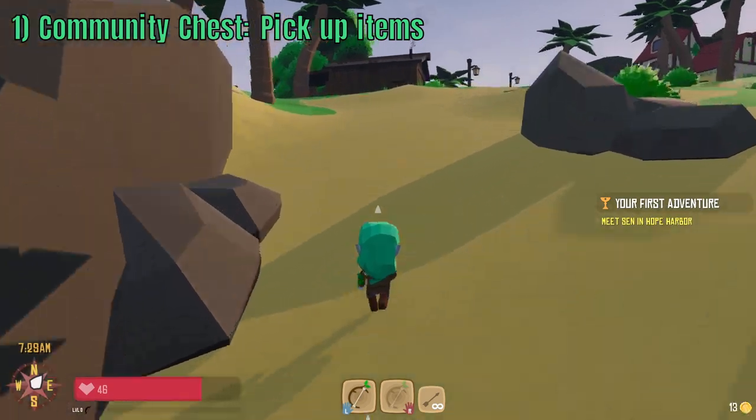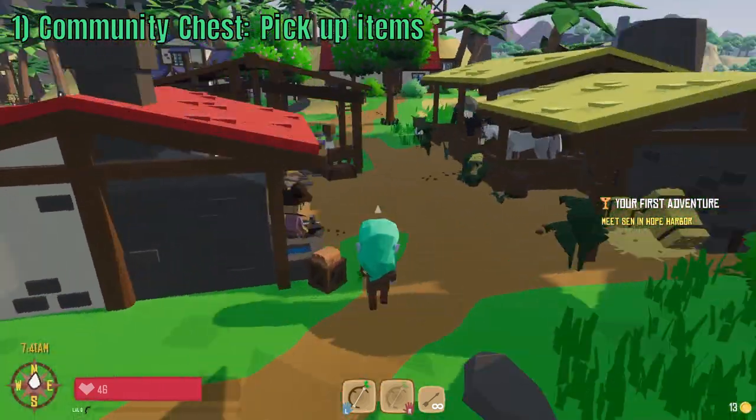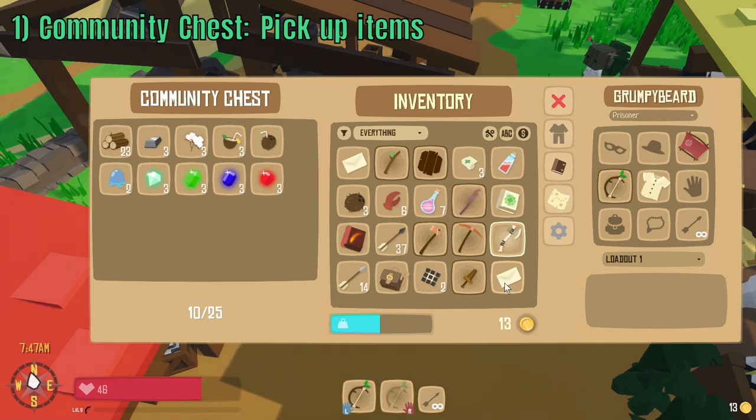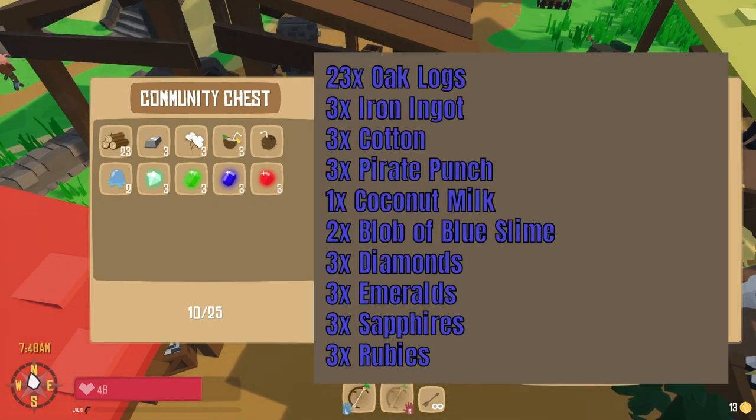Prior to starting a new character, you can save time by collecting the items on your main character and then store them in the Hope Harbor Community Chest, which I have done here. The required items are as follows: 23 Oak Logs, 3 Iron Ingots, 3 Cotton, 3 Pirate Punch, 1 Coconut Milk, 2 Blobs of Blue Slime, 3 Diamonds, 3 Emeralds, 3 Sapphires and 3 Rubies.